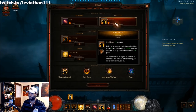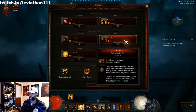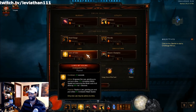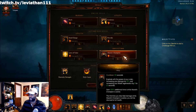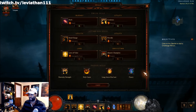This is a standard condemn crusader. You've got Slash, you've got Condemn with the Vacuum rune which pulls stuff in on a delay, Steed Charge for movement speed, Provoke with Too Scared to Run which gives you some wrath back, and Laws of Valor with Unstoppable Force which cuts your wrath costs. Condemn is a very greedy skill requiring a lot of wrath, so you want to cut down on that and get as much regen as you can.